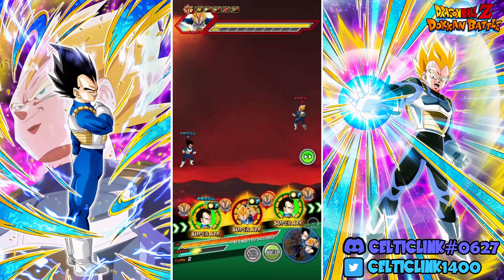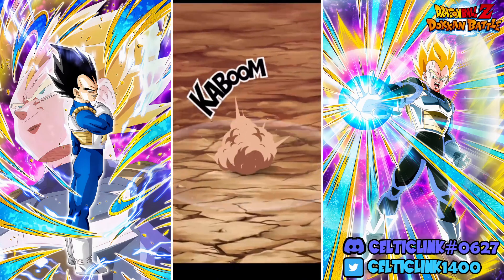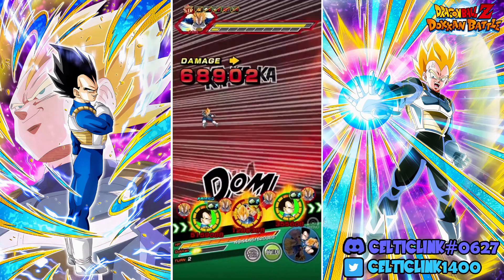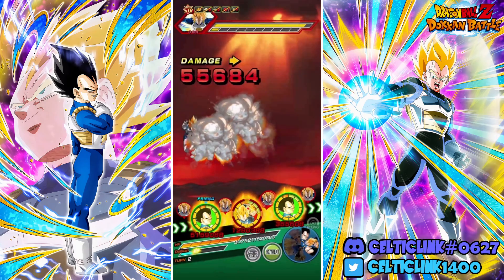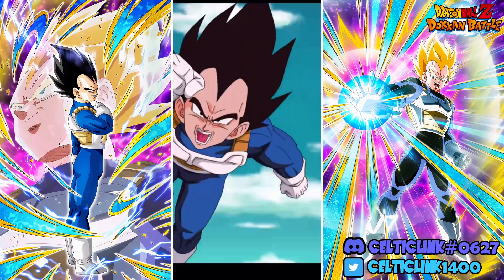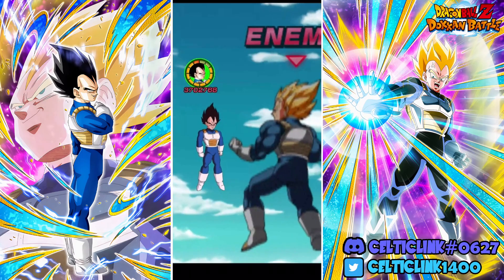I've been noticing a lot of people not giving their Vegeta crits - I understand why, since he has crits on his active skill turn, but in the build-up before that it's definitely helpful to have some crits. Vegeta and Trunks can't take a hit - they're literally just here because they are Vegeta's Family characters. We get the additional super and finish the stage.